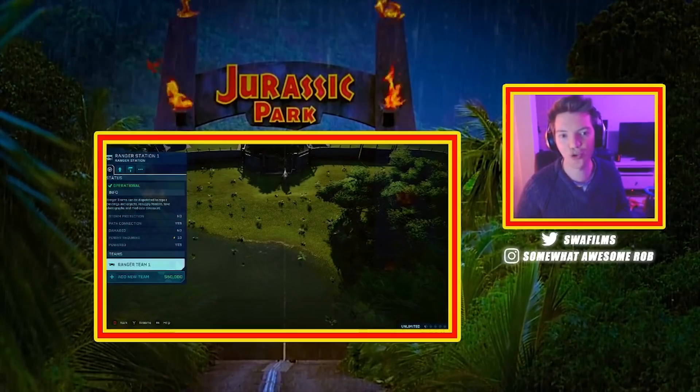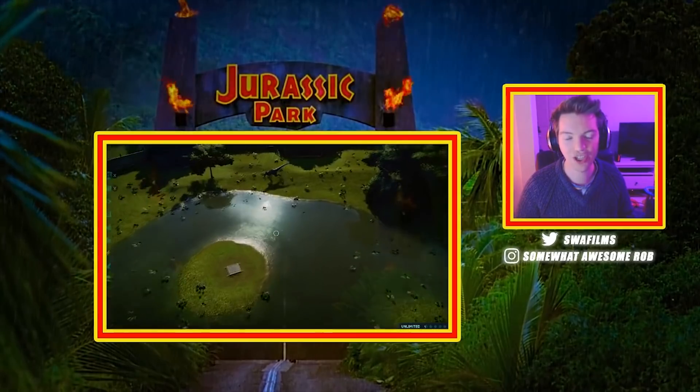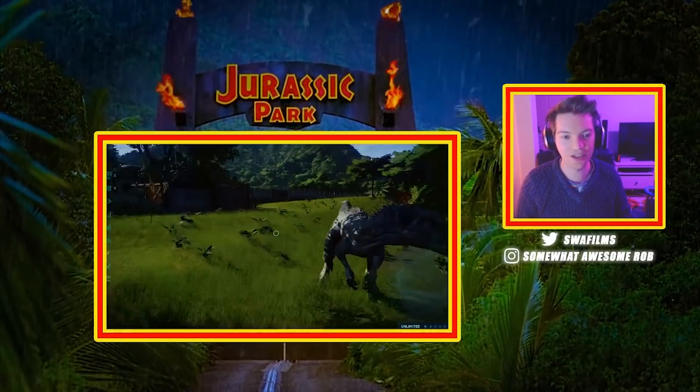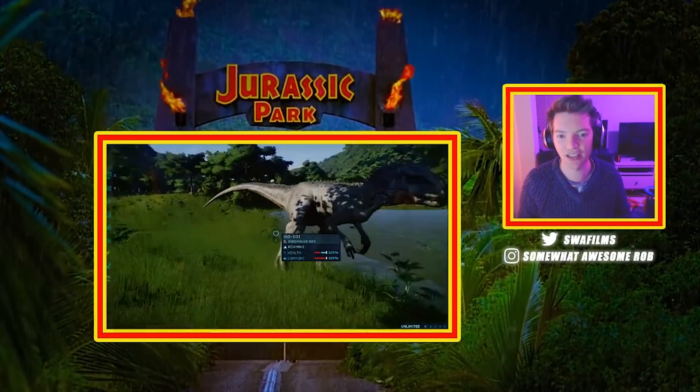Then we've got our souped up version. I'm going to bring a Jeep in here just so we can switch to GPU if we want. So here's our happy Indominus Rex. That looks like the base skin — he's white. It's hard to see in the shade sometimes.